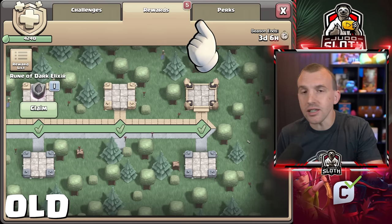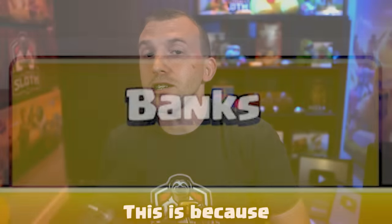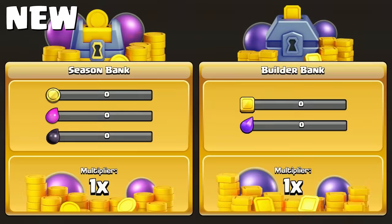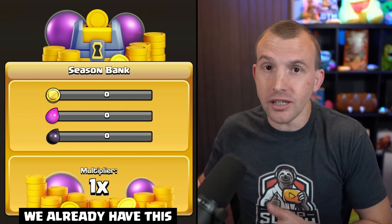With the most recent update, you might have noticed that the season challenge menus had changed, specifically the banks. This is because with the new gold pass, which will take effect next month, July the 1st, we are also going to be getting the Builder Base Bank, in addition to the regular season bank for the home village.